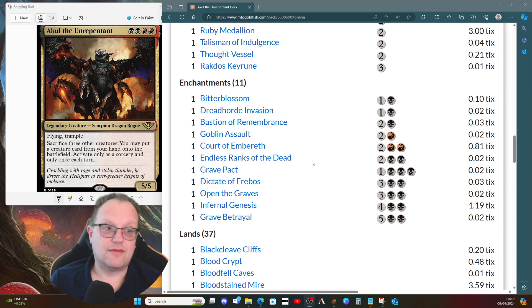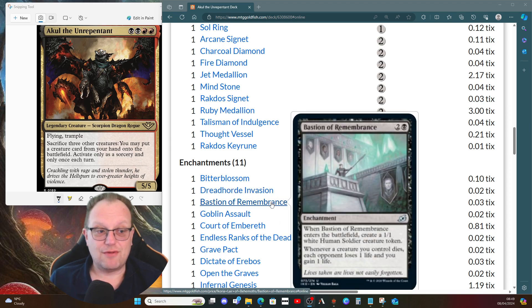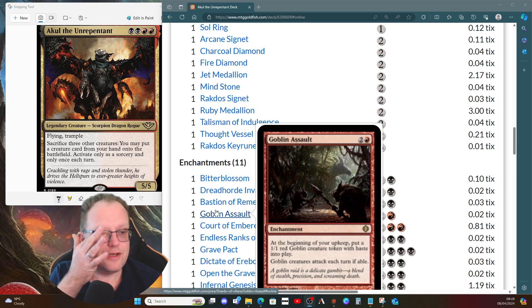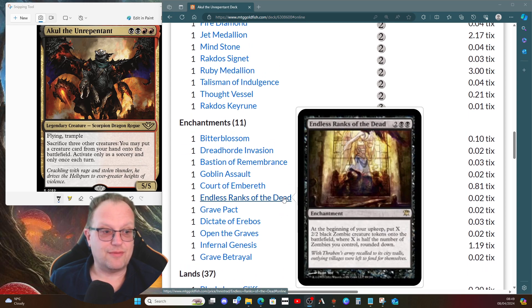I've included a lot of enchantments that produce tokens, to ensure I always have three creatures to sacrifice. Bitterblossom provides a faerie token each turn. The Dread Horde Invasion lets us amass one army token each turn. Bastion of Remembrance drains and gains life and gives a 1/1 human soldier on entry. Goblin Assault gives a goblin every turn - they must attack but will be sacrificed to Akul. Court of Embereth gives a knight every turn. Endless Ranks of the Dead produces zombies each upkeep as long as we have zombies in play.